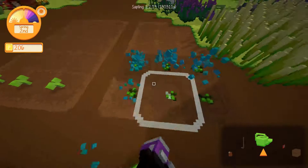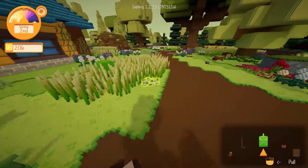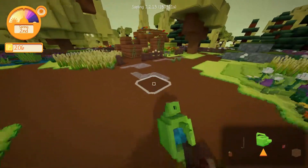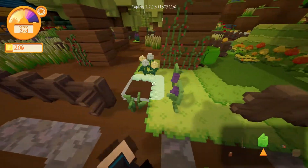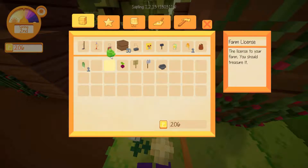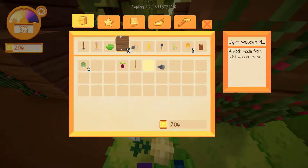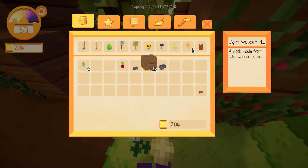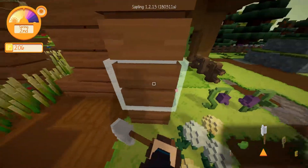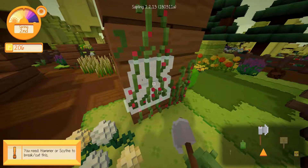We need to do some watering because these need watering every day, and then we need to figure out where we're gonna put this barn. What the hell is this over here — the ruins of an old world or something? Let's get all our tools out. What's this? Just a farming license — we don't really need to be holding onto that.